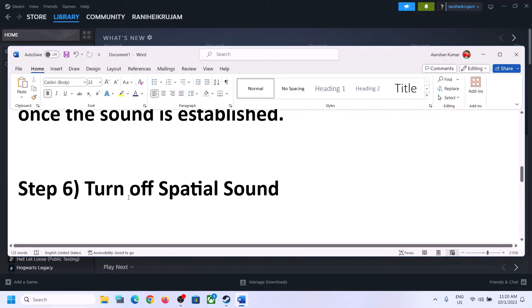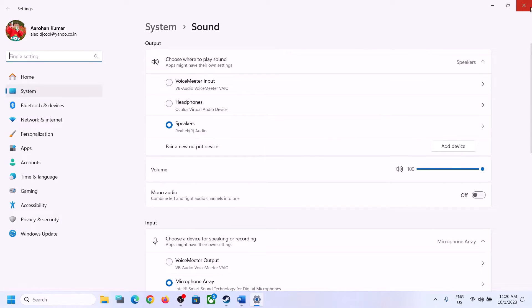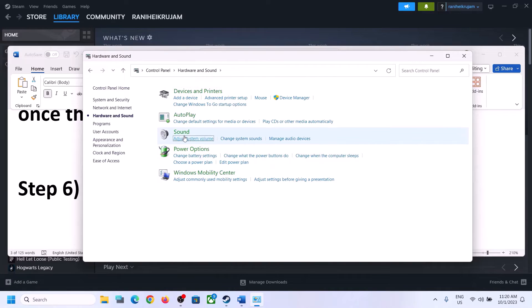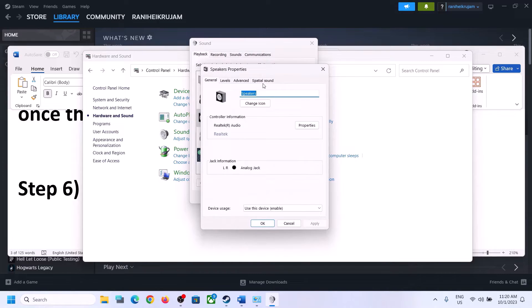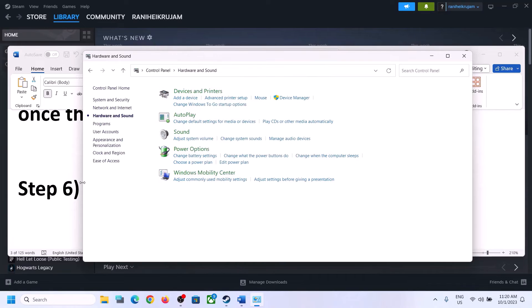The next step is to turn off Spatial Sound. Right-click on the speaker icon and click on Sound Settings, or type 'control panel' in the Windows search box and go to Control Panel, Hardware and Sound, then Sound. In the Sound Control Panel, select your speaker, right-click, select Properties, go to Spatial Sound, turn it off, and click Apply then OK. Now launch the game and check.